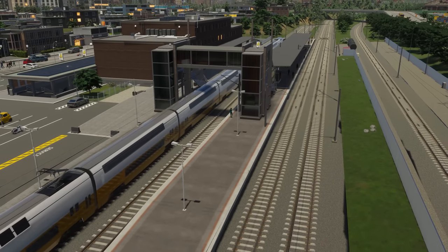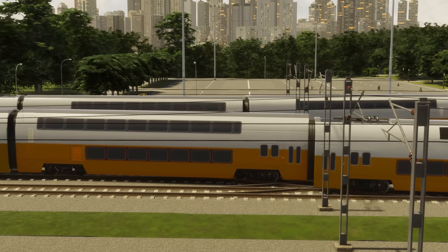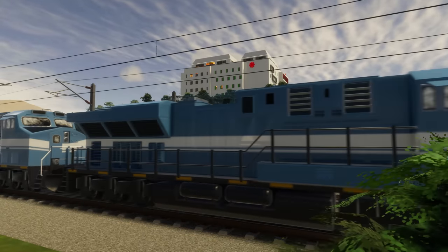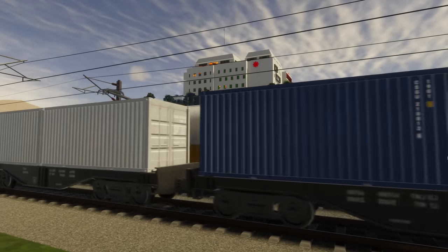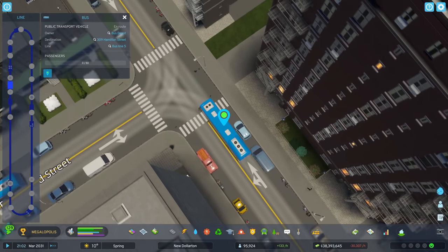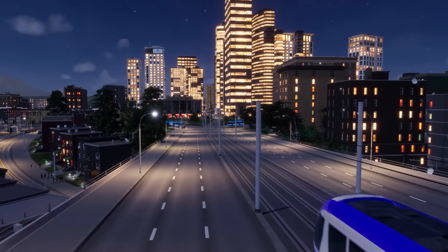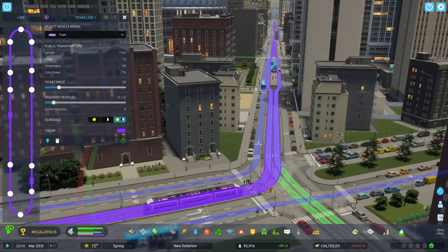That's when you'll level up your public transport. Think trains, trams and subways. Each one has pros and cons. They're all expensive to build and complicated, requiring depots, tracks and stops where passengers can buy tickets and get on and off. That means they can't offer the far-reaching service of a bus line or the door-to-door service of a taxi. On the other hand, they're more efficient, carrying more people and cargo and reducing road congestion.